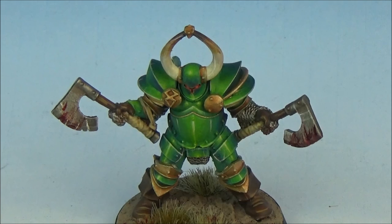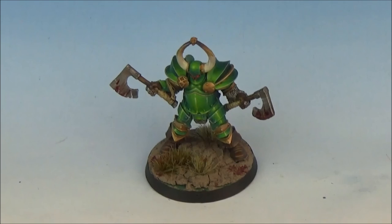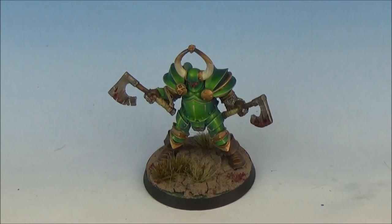I added a couple of chips and scratches and some blood all over the axes. The base uses Agrellan Badland, which gives that cool cracked effect — looks like a biscuit, almost like a chocolate cookie — but that's exactly what you want, it looks really good. Then some wasteland tufts. This guy's also for sale on my eBay page — I've got a load of things for sale on there.